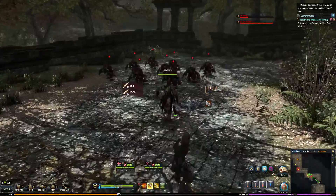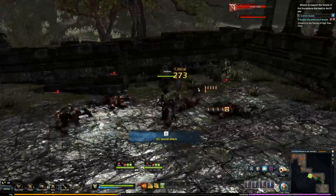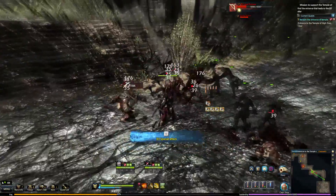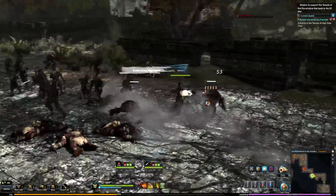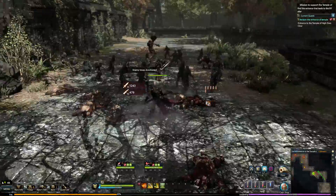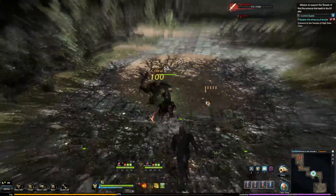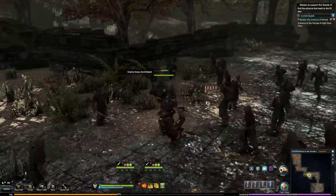To brief you on what's going on here — this is straight after Skirmish in the Woods, if you haven't seen that, go watch that. After Skirmish in the Woods, we have to help the elves, because half of the elves are corrupt and we need to go save them. So we're going to go save them, but by doing that we have to clear out the temple, make sure we get the stone, and fight some orcs on the way.